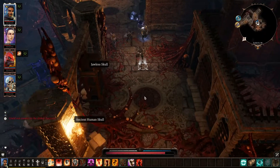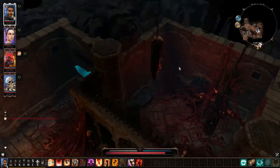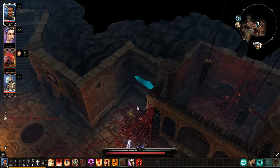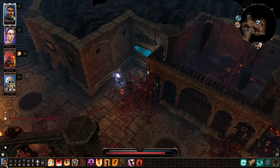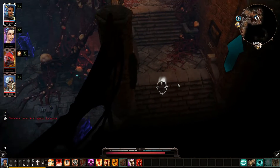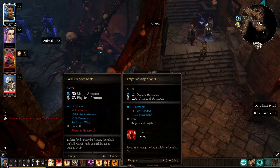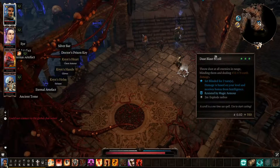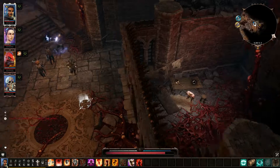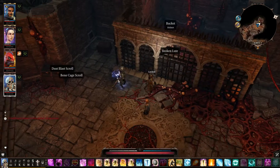Welcome back everybody, my name is Altamore and we're continuing our let's play of Divinity: Original Sin 2. Where we left off last time, we killed a demon — it was beautiful. There's very clearly some sort of armor set down here; let's go take a look at those in a second. For now let's let this guy out — I don't know who he is, but he doesn't deserve to be locked in a demon pit.